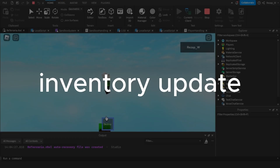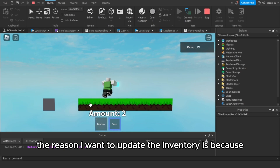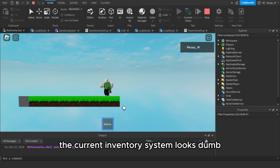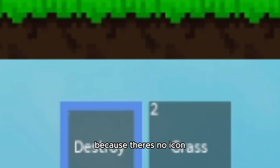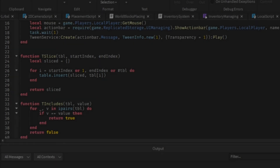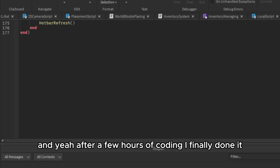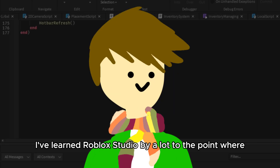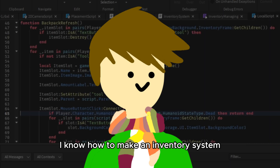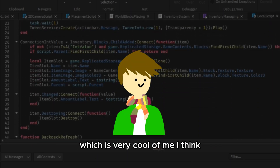The next update is the inventory update. The reason I want to update the inventory is because the current inventory system looks dumb — it's so hard to select a block and know where a block is because there's no icon. After a few hours of coding, I finally done it. I've learned Roblox Studio a lot to the point where I know how to make an inventory system, which is very cool of me, I think.